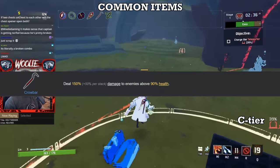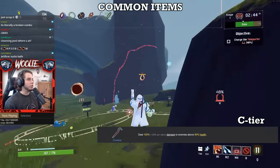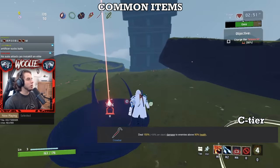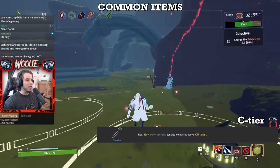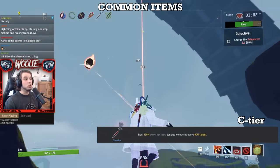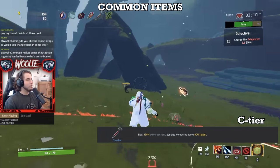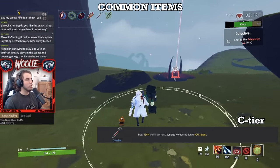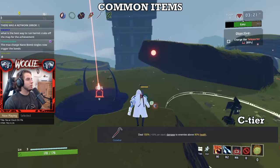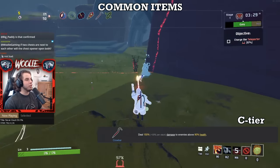Next, Crowbar. While dealing 50% extra damage to a target is a pretty great effect, the consistency is not. As soon as your target dips below 90% health, the Crowbar is rendered completely useless, meaning unless you're literally one-shotting things you're not getting maximum value. In theory you should save your largest hit for when the target is at full HP, but in practice that's easier said than done. Most of the time your highest-damaging thing you can abuse Crowbars with is your equipment slot, which has a cooldown. In this game, the less thinking your items make you do, the better.